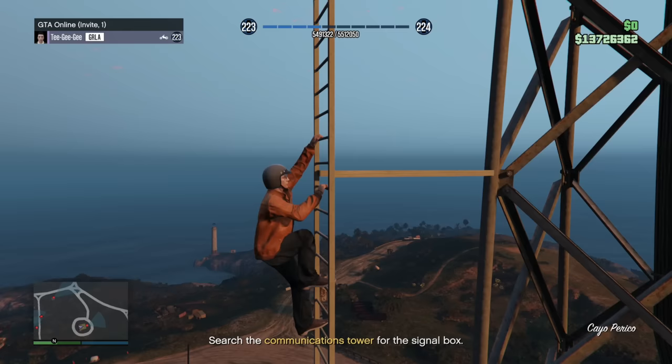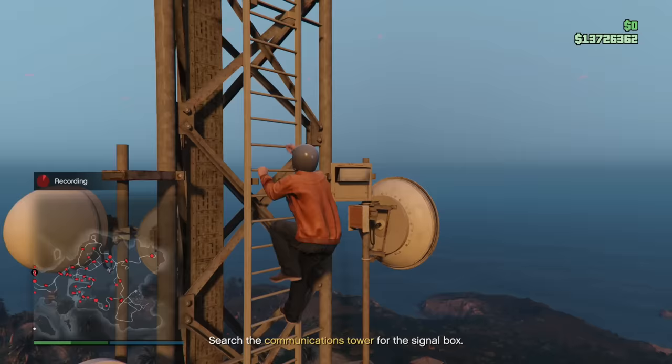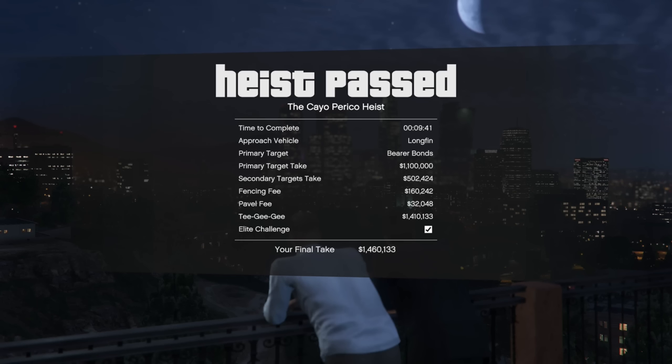Now let's start the Cayo Perico heist. If you don't know how to complete it, I'd recommend clicking the link in the description for my individual guide. If you do know what you're doing, we're going to smash this one out solo, completing the Elite Challenge. On this run, I got Bearer Bonds in the vault on Normal Mode, with secondary loot being a mix of Coke, Weed, and Cash. With the Elite Challenge completed, we made just over $1.46 million. The heist took around 50 to 52 minutes.